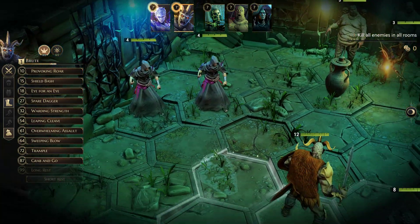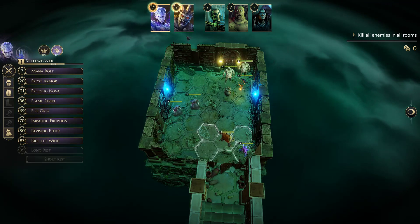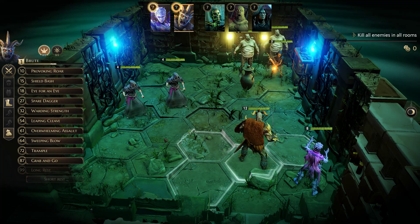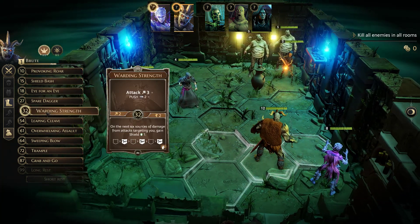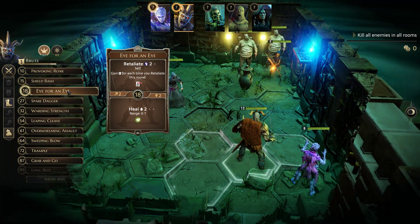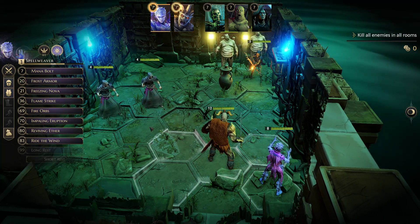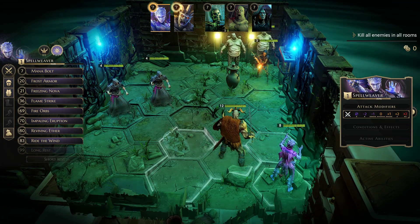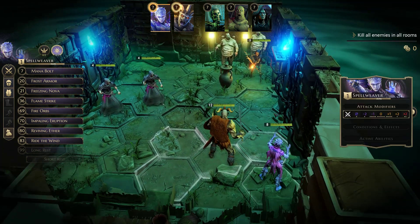This is a turn-based tactical combat system with hexes of various kinds. We have two characters: my Brute and my Spellweaver. The Brute is a fairly physical damage dealer — starts with 12 hit points, the most of any character — and has abilities like Warding Strength to gain shield, and Shield Bash. The Spellweaver is a standard wizardy spellcaster: lots of ranged attacks, decent damage, but fairly squishy at eight hit points — I believe the lowest hit points of the starting four characters.